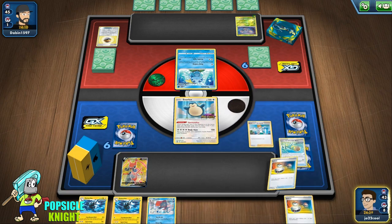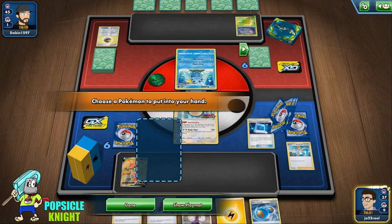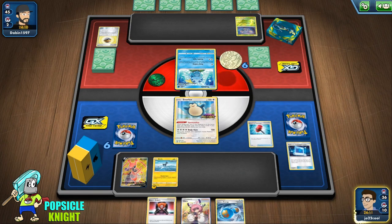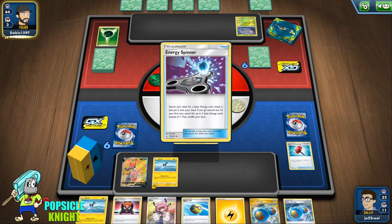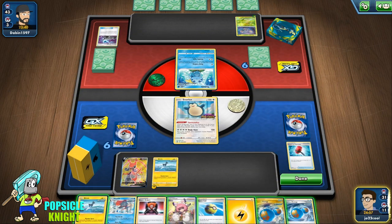We got Tails on that hammer, so I just have to do Professor's Research here because our hand is not looking good. We have Pokemon Communication to get Blitzel out. Finally set that up and put an Energy. We got another Hammer — nice, that can delay them one turn. The Inteleon Decidueye deck doesn't really have a lot of good energy acceleration, so even taking out one energy can delay a turn and prevent them from attacking. That was a good coin flip on our hammer. They give it to us again.